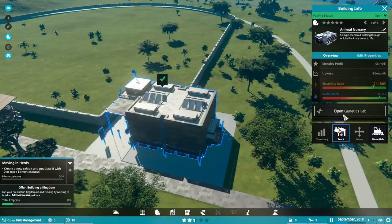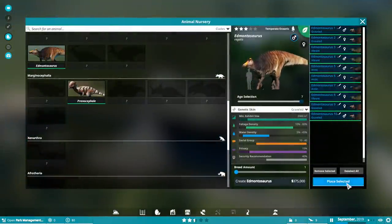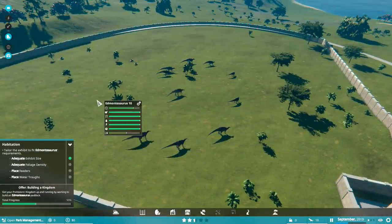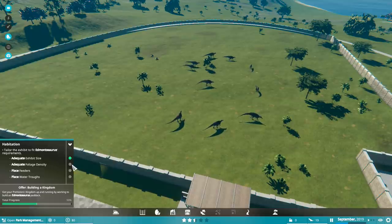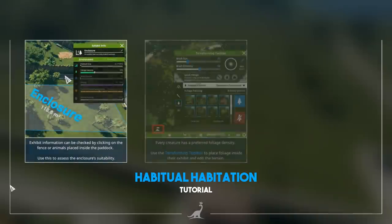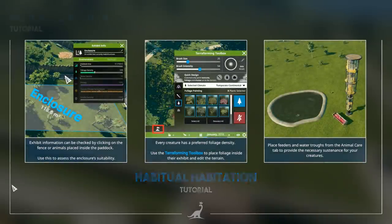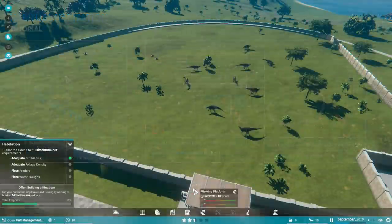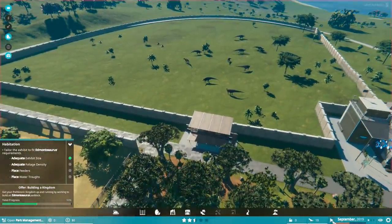Montosaurus — select all, place. There we go. We've got adequate exhibit size. We don't have adequate foliage density. We don't have feeders, we don't have water troughs. Exhibit information can be checked by clicking on the fence or animals placed inside the paddock — use this to assess the enclosure's suitability. Every creature has a preferred foliage density. Use the terraforming toolbox to place foliage inside the exhibit and edit the terrain. Place feeders and water troughs from the animal care tab to provide the necessary sustenance for your creatures. Cool beans.